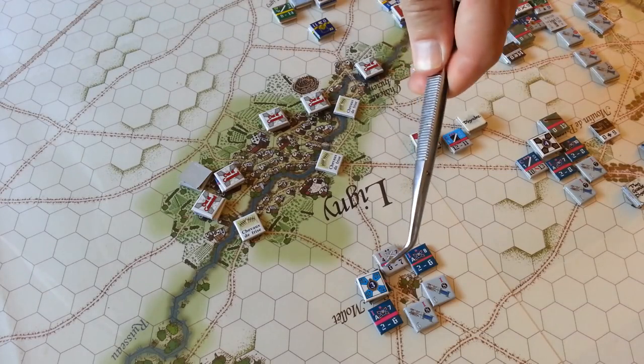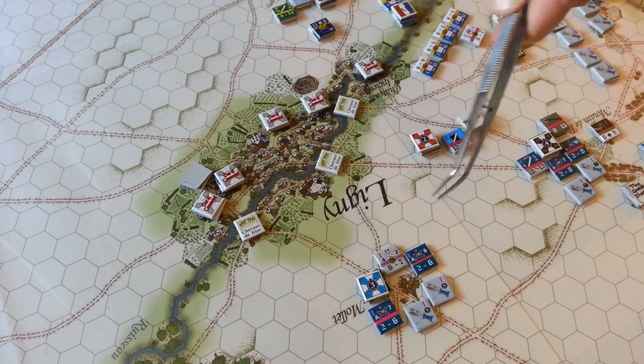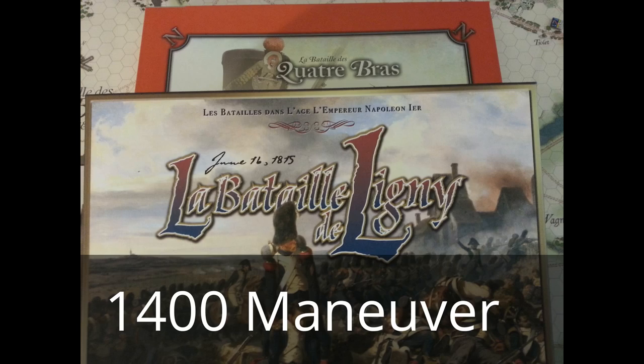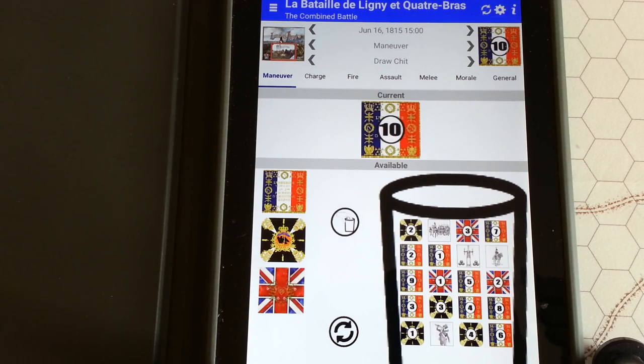The Prussians are going to try to keep some cavalry ready to counter-attack the French that have crossed the brook. And lastly, the 4th Brigade, which is essentially behind the line here, seeing they won't face much of an attack, will probably try to support in this direction. The draw cup still favors the French — sometimes that's the only reason to test for light cavalry readiness, to get more chips in the cup and give yourself a better chance to draw. The first chip drawn is the French, of course.